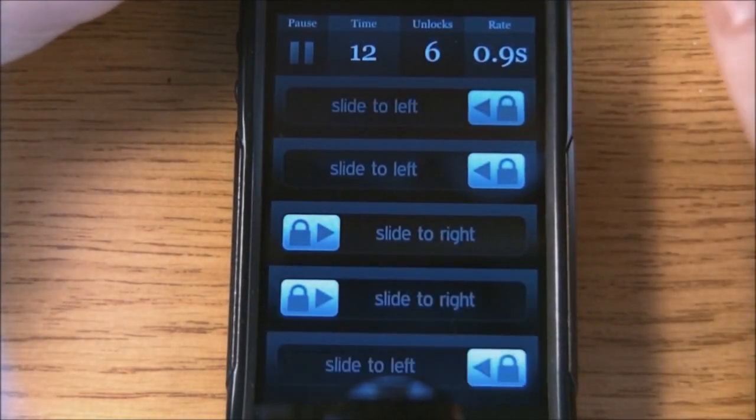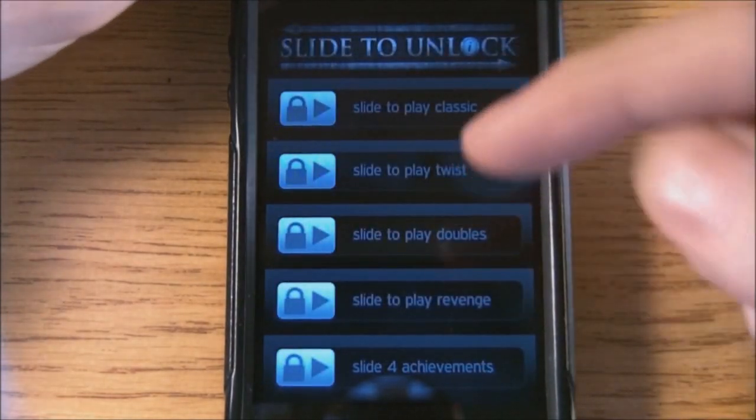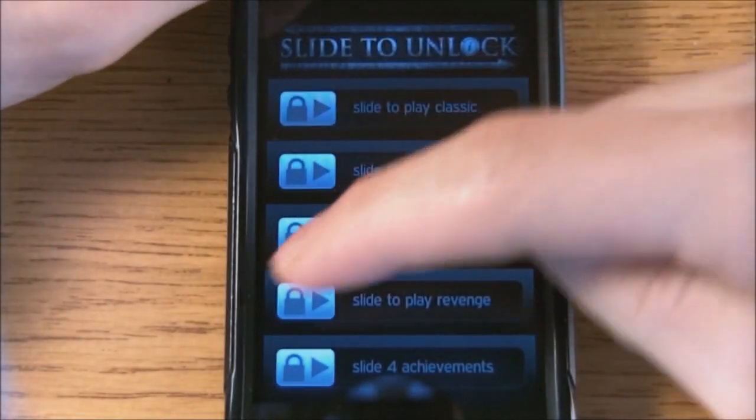Now Doubles — if you go back to the Main Menu — Doubles is basically where everything goes to the right but you get doubles at the same time. And then Play Revenge is just the hardest out of them all.